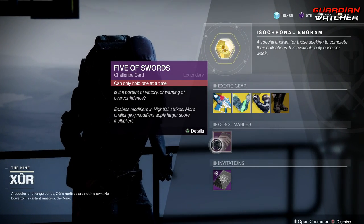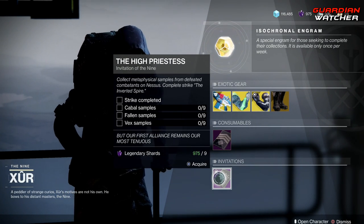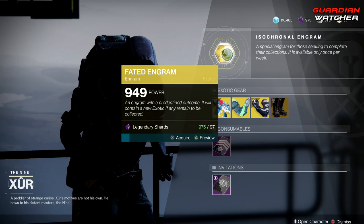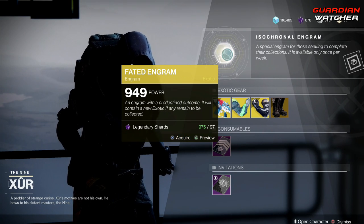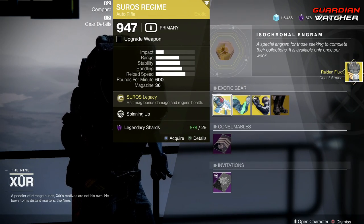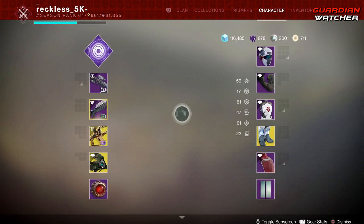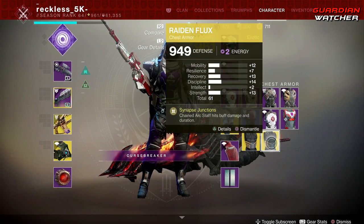Next we have your consumables, which include your Nightfall Challenge Card, your Invitation of the Nine — which is the High Priestess — and last but not least the Fated Engram, which awards you with Forsaken exotics. Prior to buying this, go ahead and grab one if you don't have it. But then again, the Fated Engram could give you a better roll — I just got the Radiant Flux.